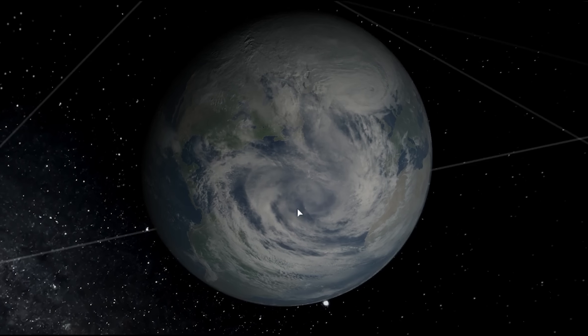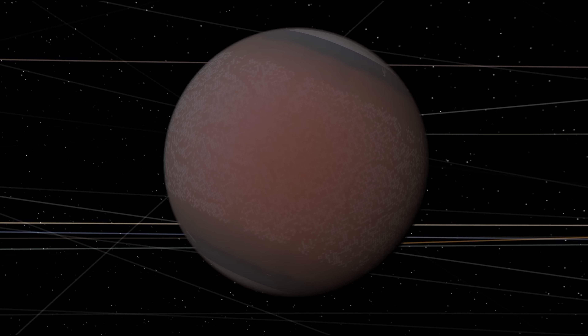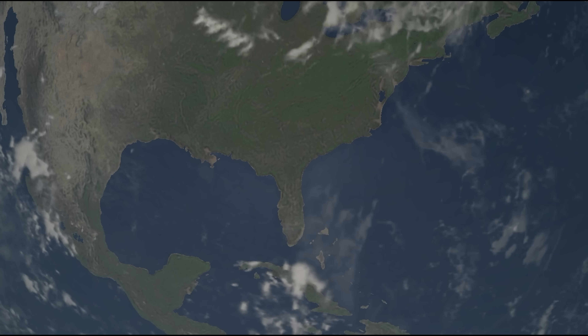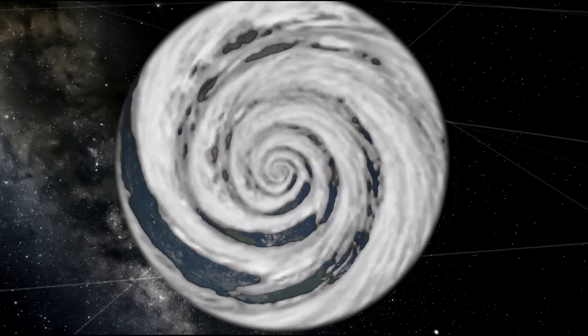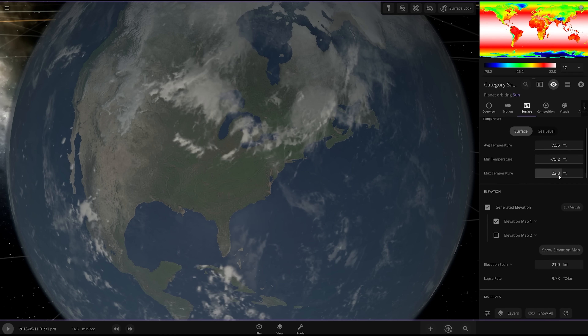We're checking out the only game where you can use a light speed hurricane made of acid to protect the planet like some kind of Dungeons and Dragons spell. It's Universe Sandbox. I want to let you know when I zoomed in here, I didn't intend to pause it with Florida exactly on the screen. But this is very fitting because today is all about hurricanes and how they've been messing everything up. But what if we could harness the power of the hurricane to protect the planet? I've attempted to do something similar before, but I think I know where I went wrong.